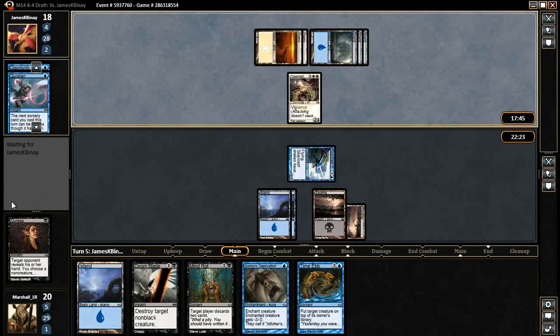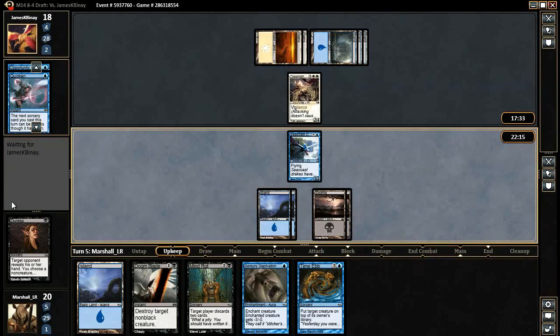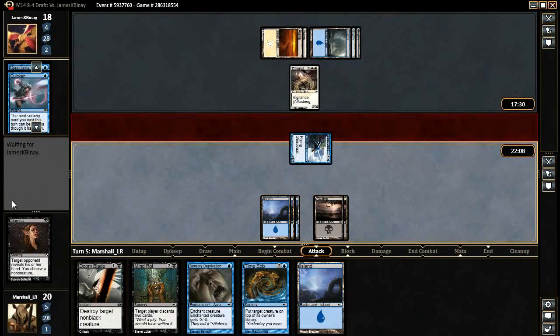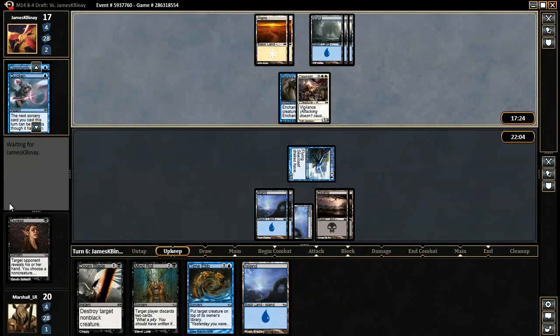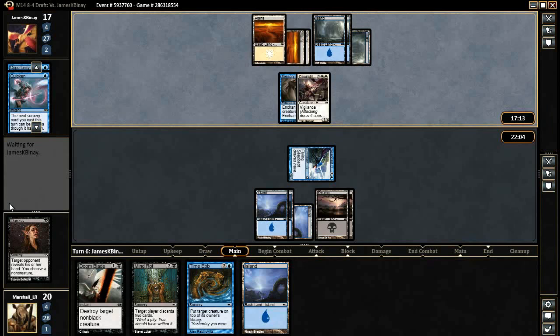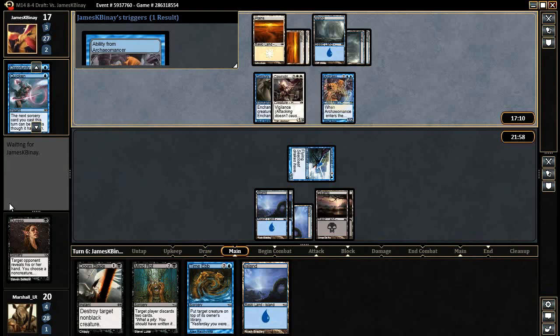Dawnstrike Paladin. I think we can just get away with Sensory Deprivation on it and not care beyond that. So his hand right now is Archaeomancer, Ajani's Chosen, Pacifism, and an unknown card because he played a Plains. I think we probably Mind Rot him. Let's just wait one more turn — I don't think he's going to be able to just dump his entire hand. He might get impatient. All right, so Planes still has an unknown card. Oh, he's got an Archaeomancer now. Yeah, well, that's annoying.